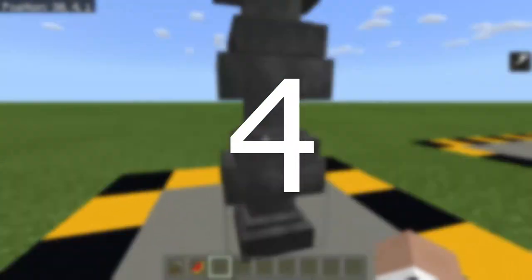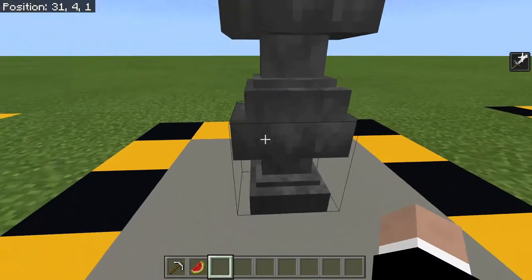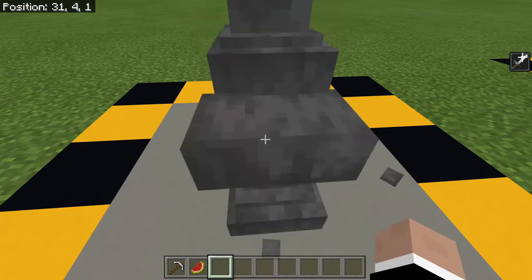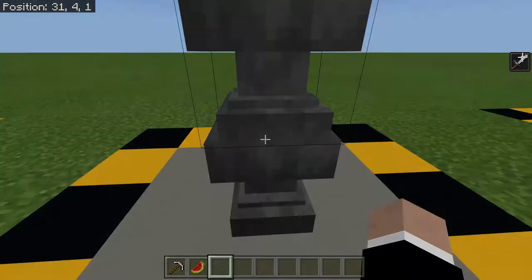Number four: the stack of anvils. It may seem simple, and it is relatively simple, however it can be very useful. Whenever an anvil breaks, instead of having to place another one down, you can simply break the bottom one and you'll get more anvils.